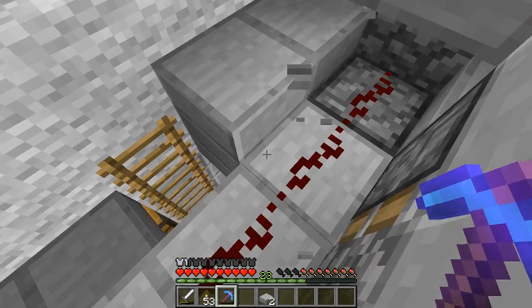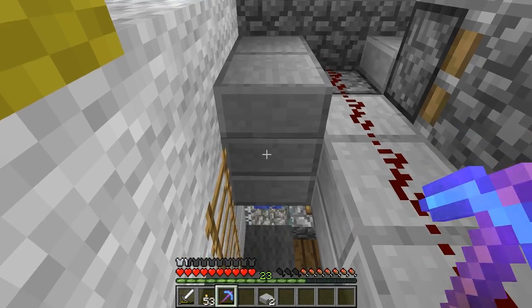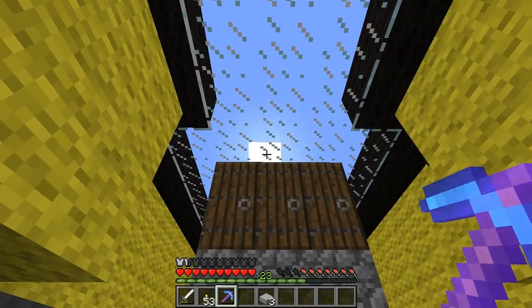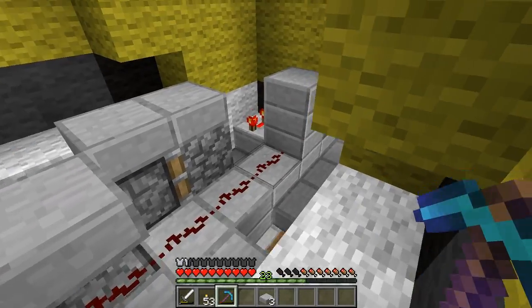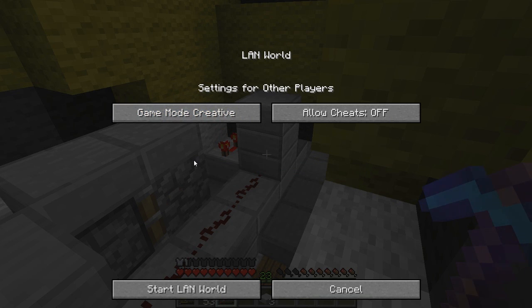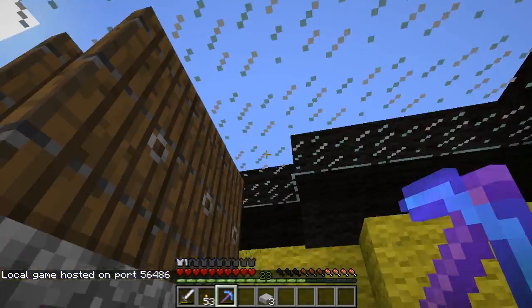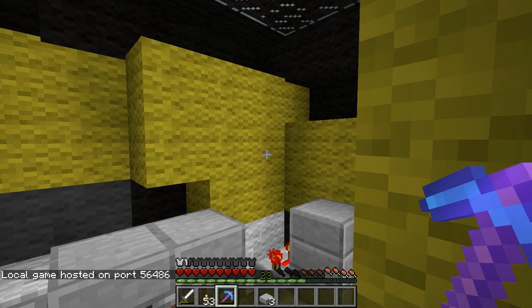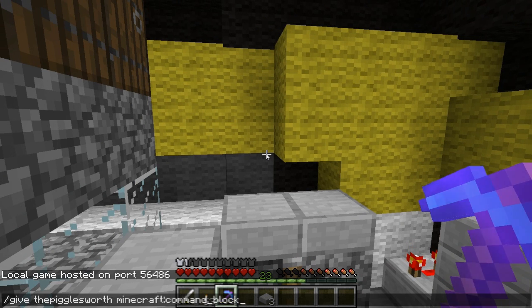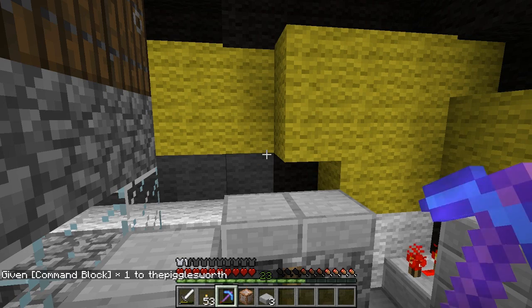Right here we want to put our command block, because we've got a lever right there that's going to power it. You might ask yourself, how in the world are you going to give yourself a command block? Well, we're going to do a little trickery. We're going to open to LAN, go to creative, allow cheats on, and start a LAN world. Now technically I could go into creative mode. I have a command I'm going to cut and paste into the game — we hit T for talk, Control V — bam! Give the Bigglesworth minecraft:command_block. And it just gave me a command block.